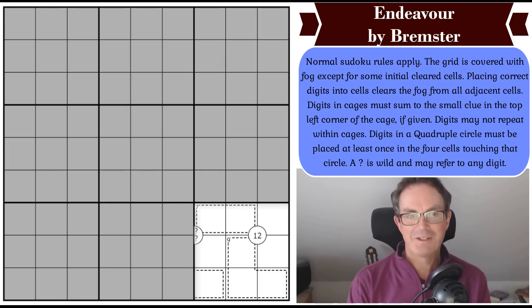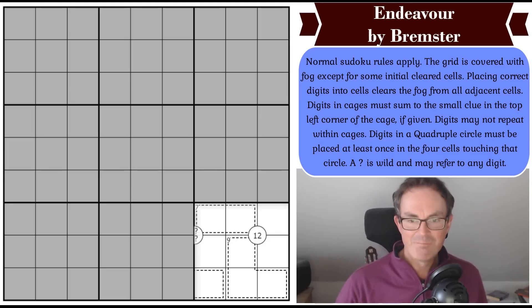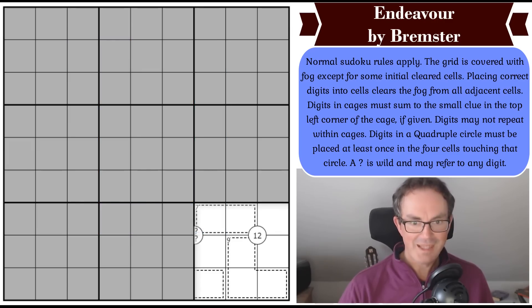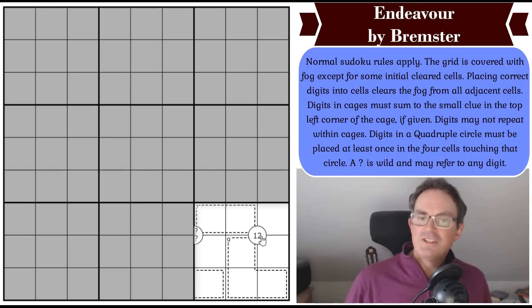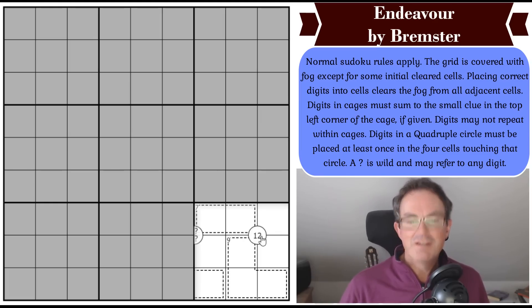So I'm relying on you, Bremster. We are going to be having a go at a puzzle called Endeavor by Bremster, who has been utterly brilliant and created a hybrid of two of my very favourite things in Sudoku. Fog of War — this new idea where you reveal the fog gradually as you complete the puzzle — and also quadruple clues. I learned a new meaning of the word roulade earlier today: a melodic embellishment. And that's what Bremster has achieved here — a melodic embellishment of Fog of War with the addition of quadruples.